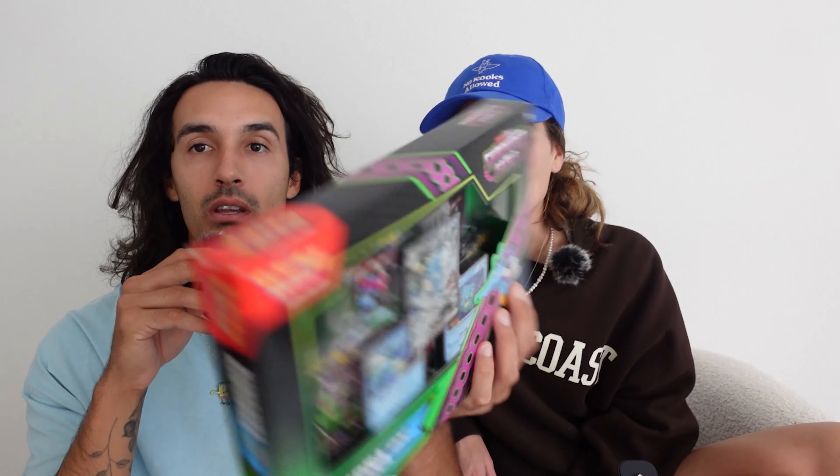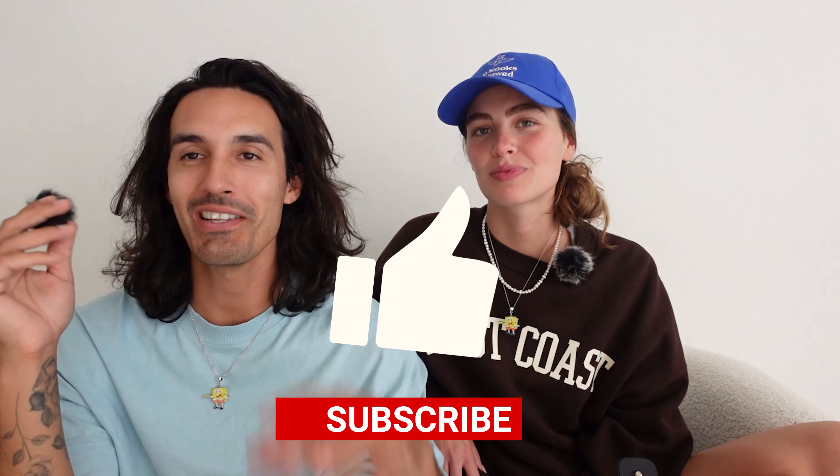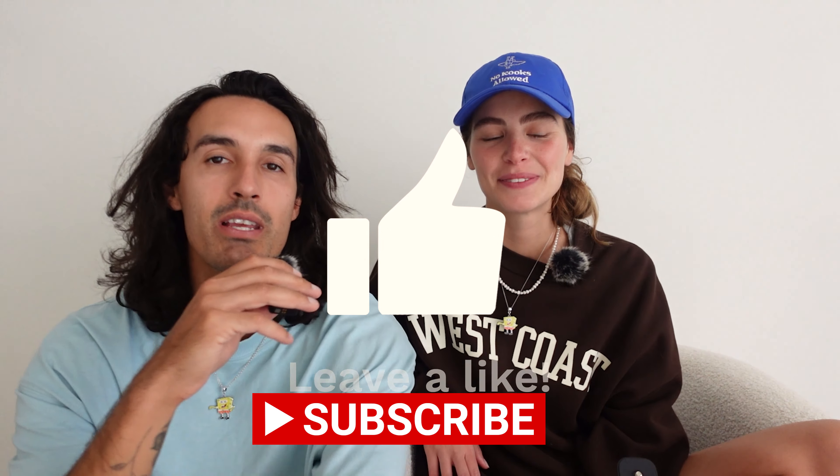We're going to reveal what grades we got, and then we went to the Pokemon vending machine at Vons here in California and got one Twilight Masquerade. We're going to open that up, and then we got the new Shrouded Fable — a special illustration collection from Shrouded Fable, which we're going to open. We'll do a little pack battle — there's five in this and then we got that single one, so a total of six. She'll open up three and I'll open up three. If you guys are enjoying the content, make sure you like and subscribe.